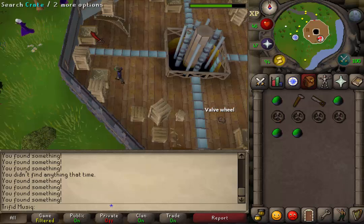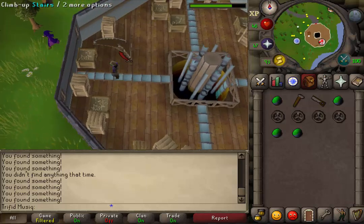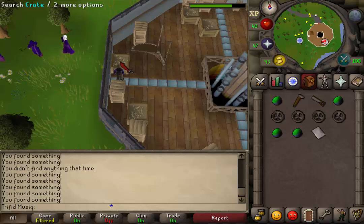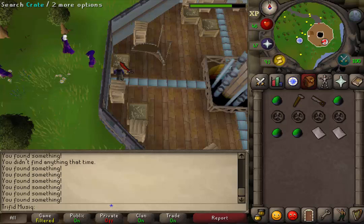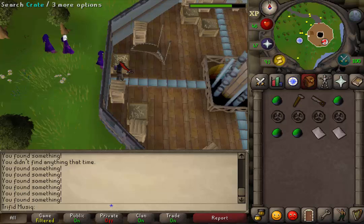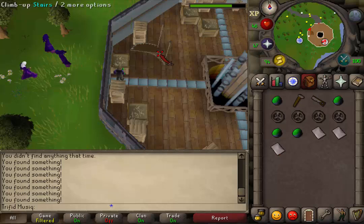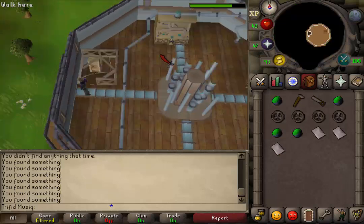When you have your 4 balls, let's go a little bit north and search the crate that is behind the stairs. In this crate we should find metal sheets. We will need to have 3 of those. When you have found your 3rd metal sheet, let's climb up the stairs to the second floor.